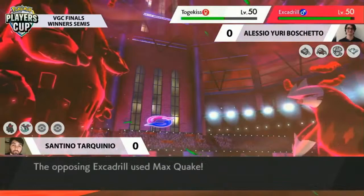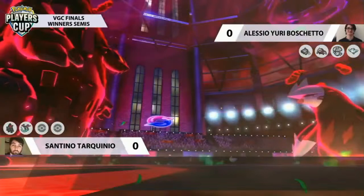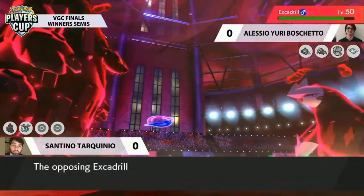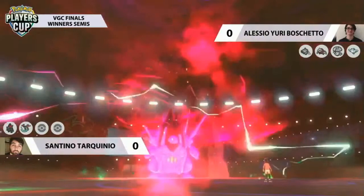Breaking Swipe connects onto Excadrill, lowering its attacks. Excadrill looking in a precarious position, following up with Max Quake raising special defense. But it needs more than just those two defense boosts. Coalossal tanks that and survives. The residual damage from the rocks and the Volkala will be so pivotal — whittling away at Yuri's last two Pokemon. Both are so dwindled in HP. Excadrill is being attacked by Coalossal, and Togekiss is now below 50% even through the Protect.